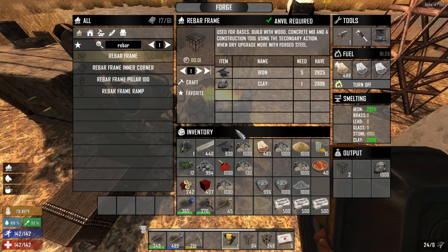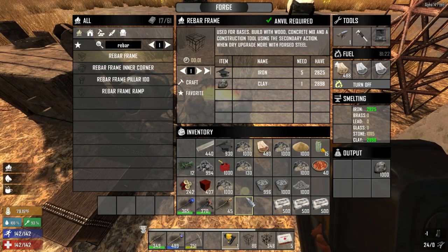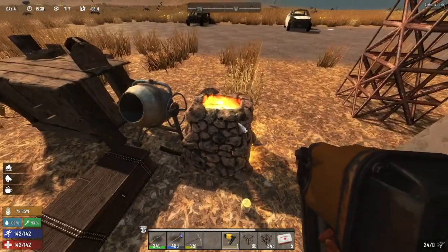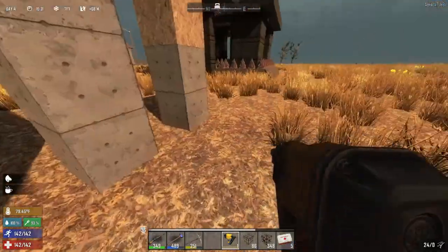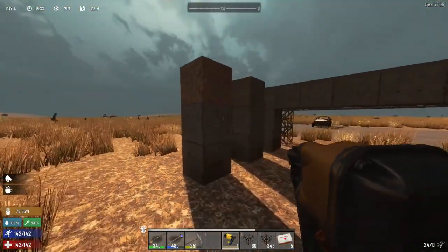By using this method, as opposed to upgrading wood for example, you will save on your construction costs. You will save on iron as well as other materials.